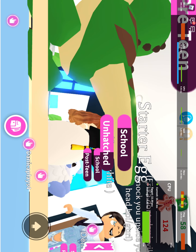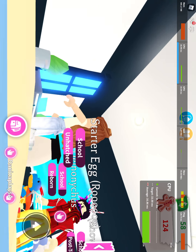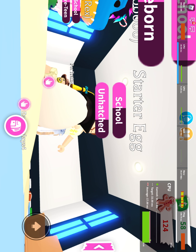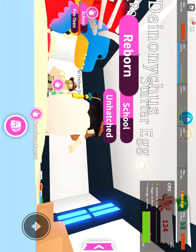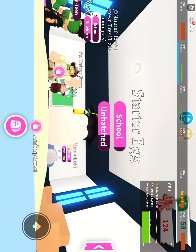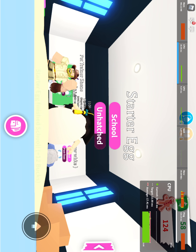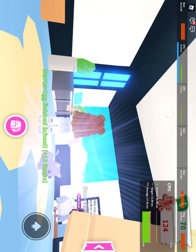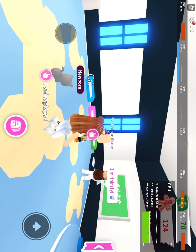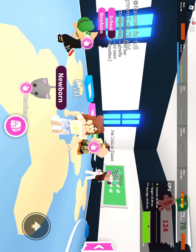We are going to get a cute cat or a dog — it is so cute! Oh my god, it has a cute graduation hat. I want it to stay like this forever but it's fine. We get a cute kitty or doggy! Now you can't trade a starter egg, but you can trade a cat or dog once it hatches. Wow, we got the cutest kitty! We got such a cute kitty. Thank you for watching!